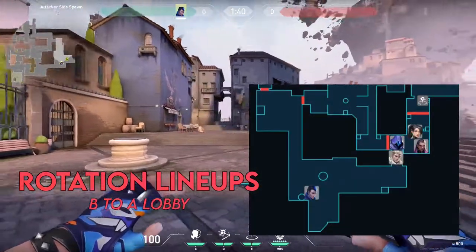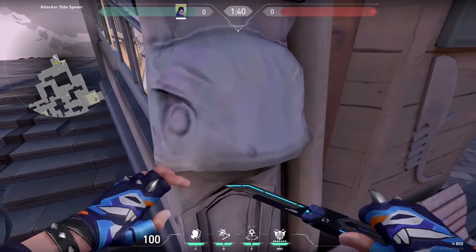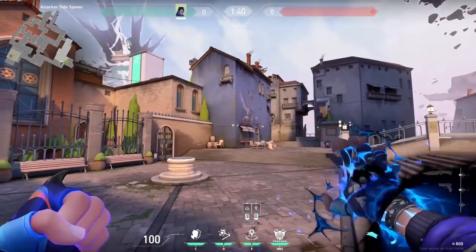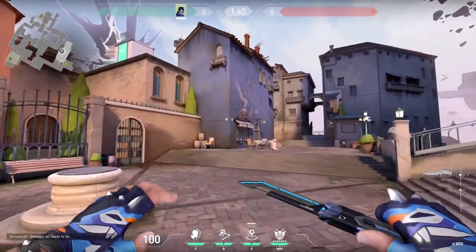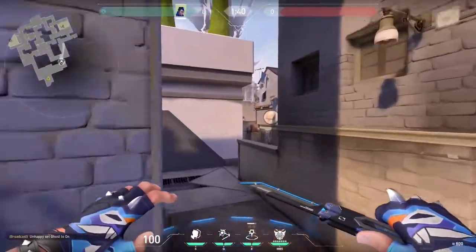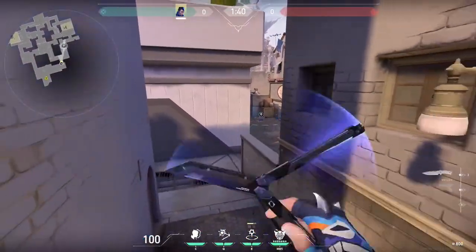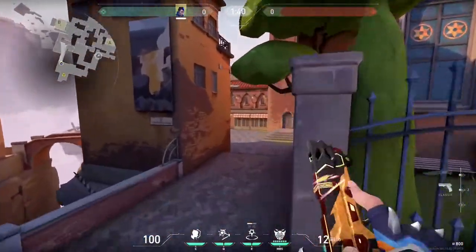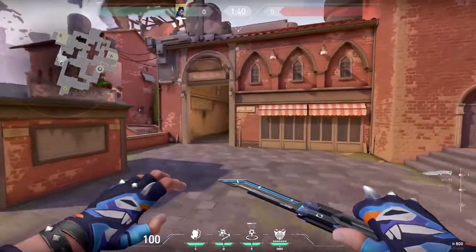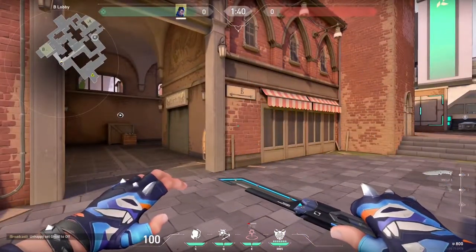Next is our lineup from B lobby to A. We're going to shove our face in this corner next to the bench by spawn and aim at this electrical box beside the bar sign. This will land right next to the boxes at the entrance to A main, and it only takes about seven seconds to get from here to the bi-phase barrier at B. Both of these lineups are pretty loose, so don't worry too much about the accuracy, but they are essential to learn — a couple of practice games and you'll be golden.